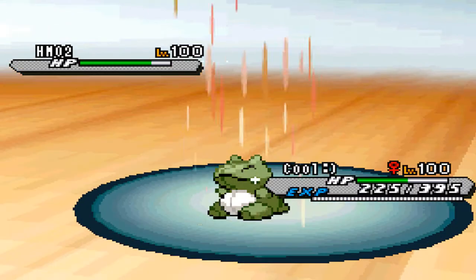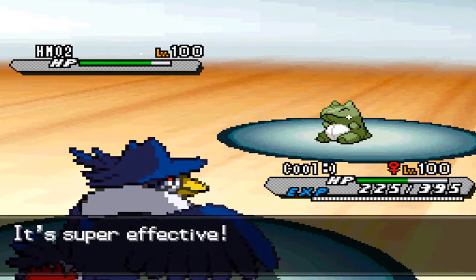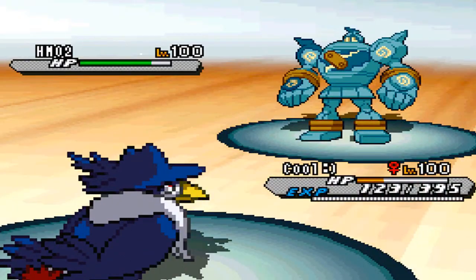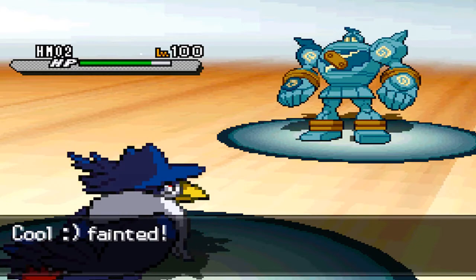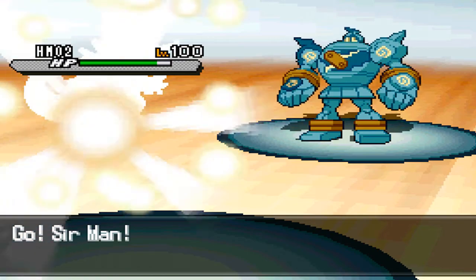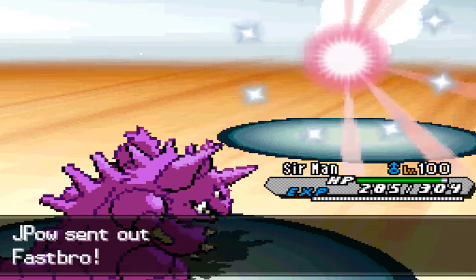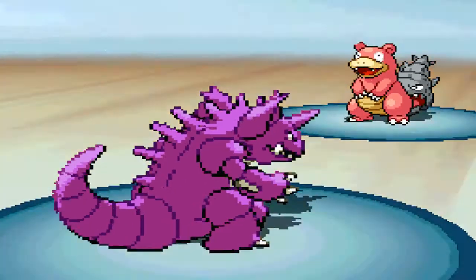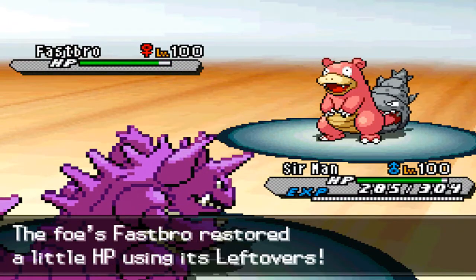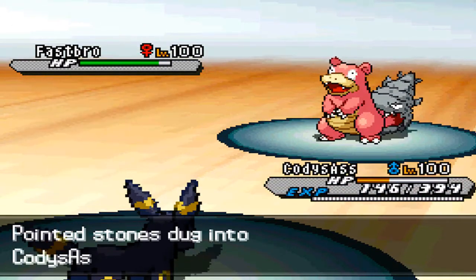Then there's a Focus Punch, so Honchkrow is going to die — but before going down, it breaks the Substitute for us. Honchkrow did well, taking out four of his guys. My Nidoking comes in and I go for Ice Beam because Earth Power only has about a 12% chance to KO from full health, and his Golurk was near enough full. So I went for Ice Beam.